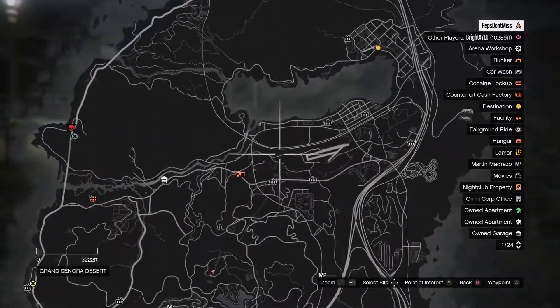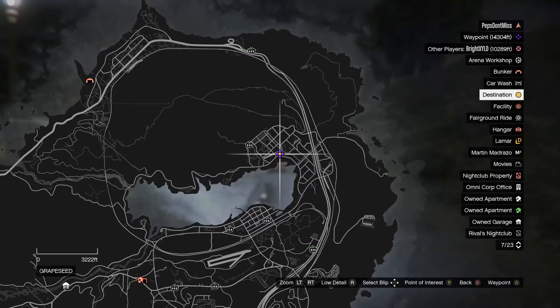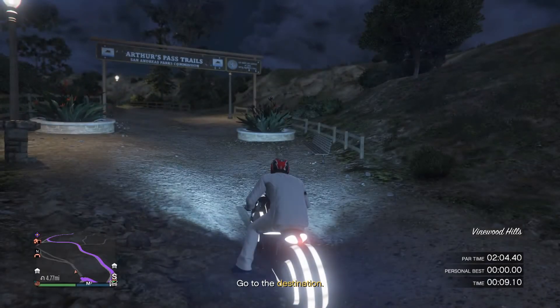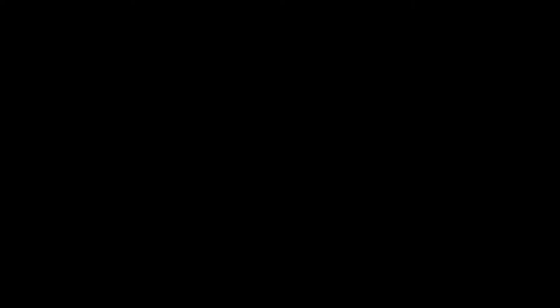The first thing you want to do when you get to the time trial is start the trial up and then mark on the map where the end of the time trial is. Once you do that, you'll realize the route is all crazy — you don't even want to pay attention to that route. Just follow my directions and my path and you'll get this straight away.